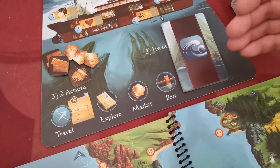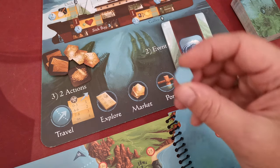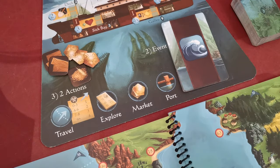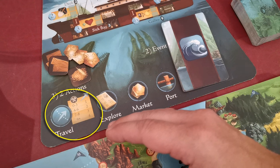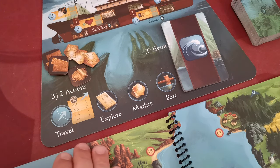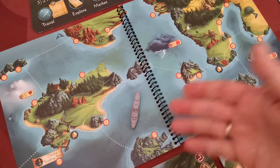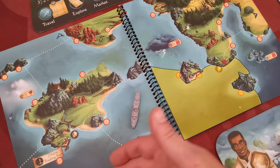In the third step, the captain performs two of the depicted actions: travel, explore, market, and port. The captain can choose different actions or even perform the same action twice. The captain can also forfeit actions to gain one command token for each action forfeited. Travel is essentially a craft challenge with two differences: you cannot use more than one crew member and it must be one of the captain's crew or Sophie, and there are no target points to pass. The more points you get, the more distance you will travel.